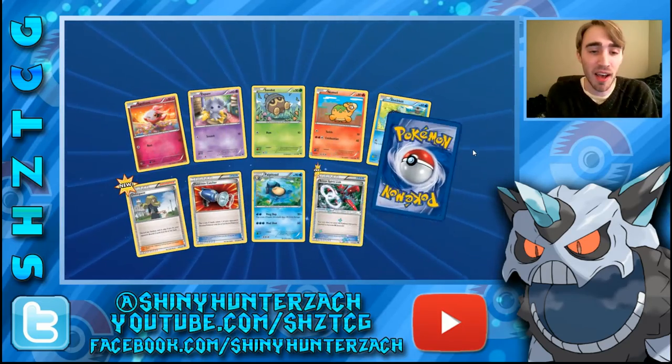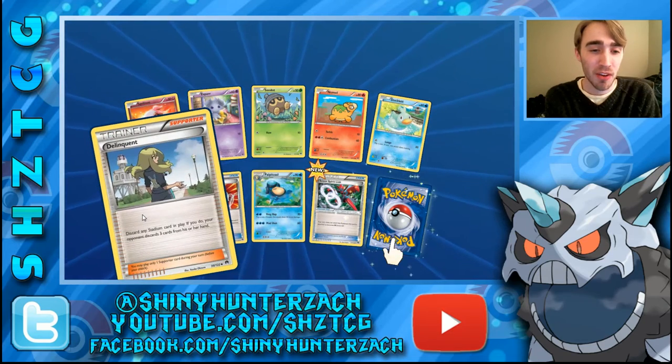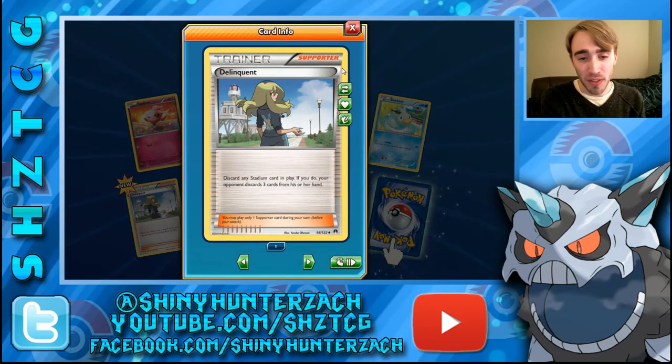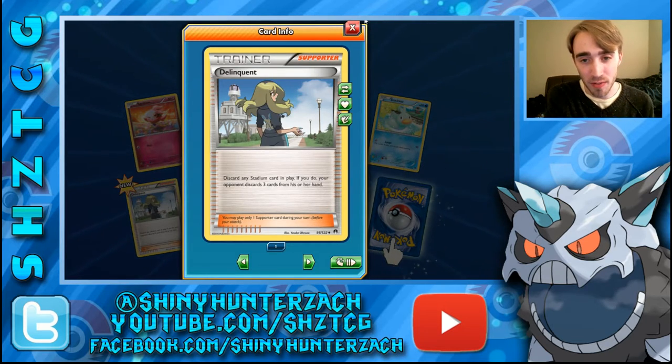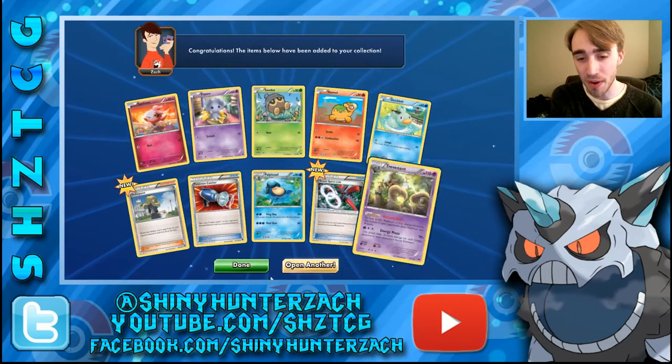We have another cool new trainer to go over — Delinquent. It's a supporter that allows you to discard any Stadium in play. If you do, your opponent discards 3 cards from his or her hand. So you can knock out their Stadium and make them discard 3 cards — very useful. And my Rare is a Trevenant.